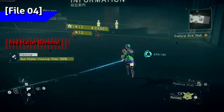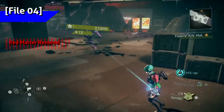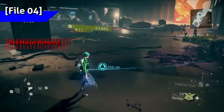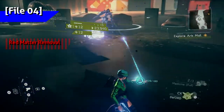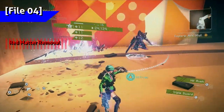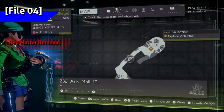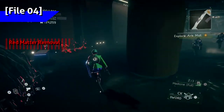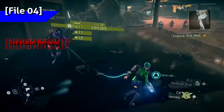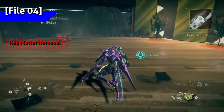In the entrance hall of Ark Mall, you should be at 58% after you're done. Heading to the Arboreal Atrium, check the corners — should get you to 59%. After the cutscene, return to the first floor and get the small smattering of red matter — should be at 60%.